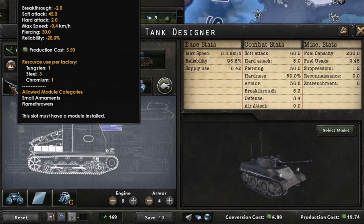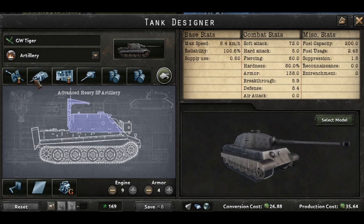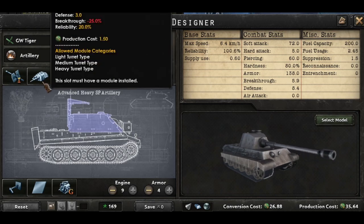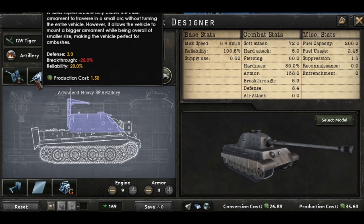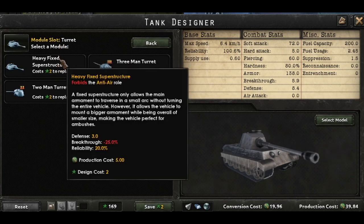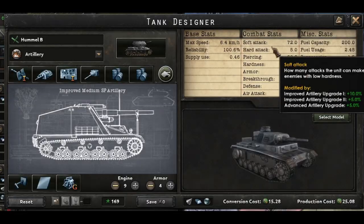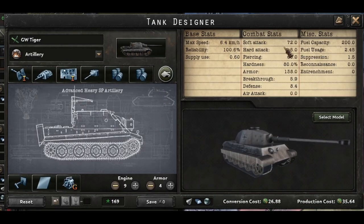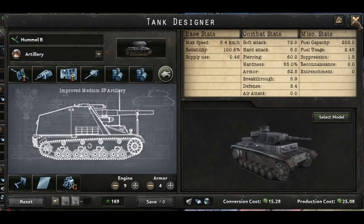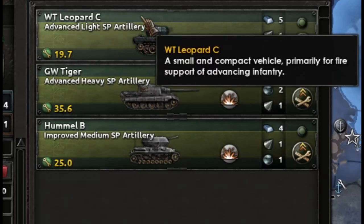Comparing the three types: the light chassis gives you a soft attack of 60 using the improved medium howitzer. Both the medium and heavy tank chassis use the heavy howitzer with the medium fixed superstructure — we don't use the heavy fixed superstructure on the heavy tank chassis because it only increases the IC cost without increasing stats. The medium's soft attack is 72, which is the same as the heavy. The only difference between heavy and medium is armor, so if you need to go up against an opponent with high piercing, you might need the heavy.